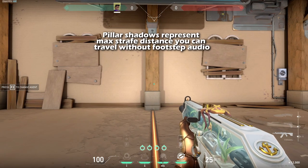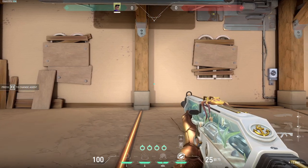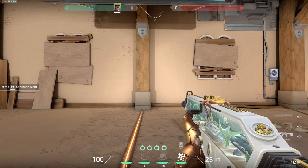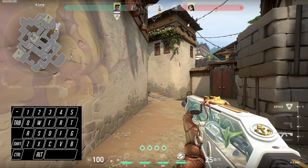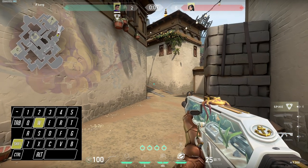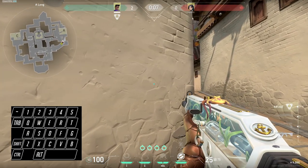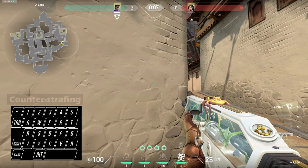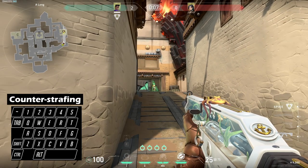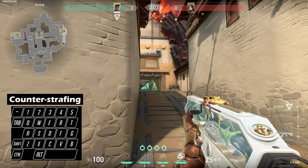With this in mind, you can combine shift walking with fast peeks. To practice this, head into the range and get a feel for how far you can move left and right before you hear your own footsteps. This will give you an idea of the distance you can peek without the enemy hearing you. Over time, this will become second nature. Next, head into a custom lobby and load up any map. On attacker side, approach different areas while shift walking, and when you get close to an angle an enemy may normally be playing, let go of shift and perform a counter strafe by holding A or D, letting go of the key, and tapping the opposite key to come to a full stop.